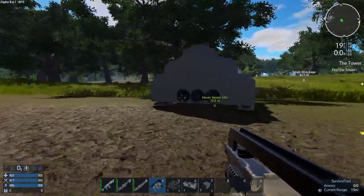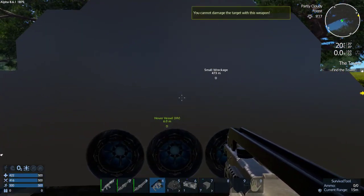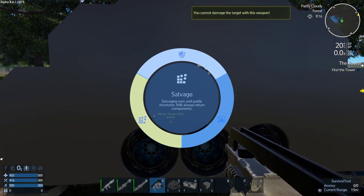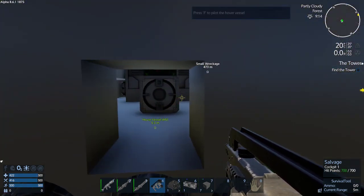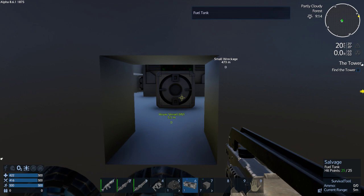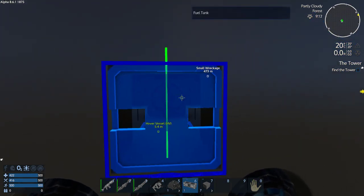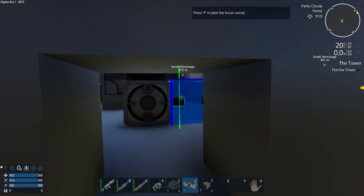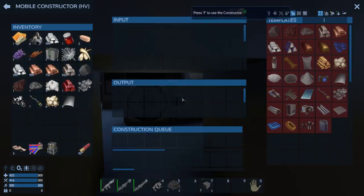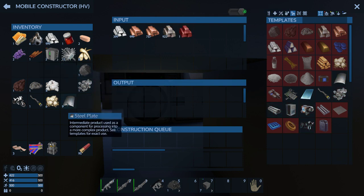Hello everybody, Dad here from Dad and Dax Play Games, and we are back. One thing I forgot to put in this thing is a mobile constructor. So I have the mobile constructor. Do I want to stick it there, or do I want to kind of bury it a little bit? If I put it there I can still get to it — it's kind of protected on the inside.